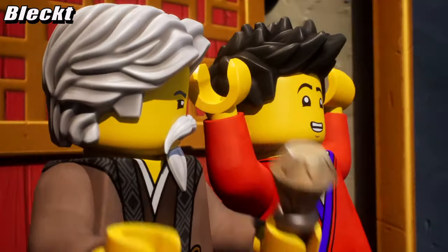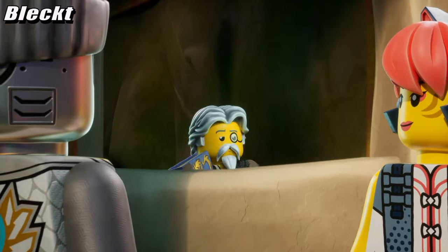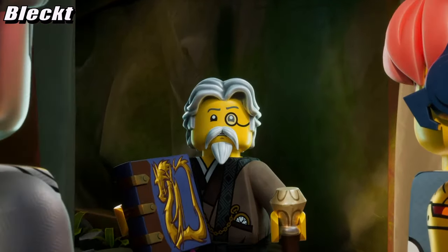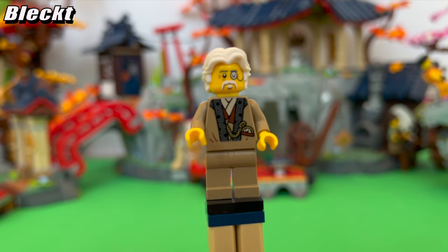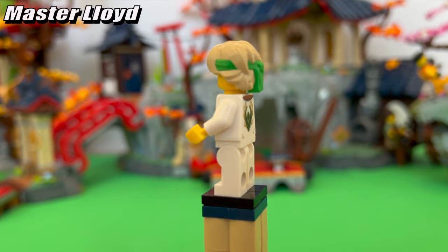Black is the uncle of Robie and the master of ceremonies for the tournament before Robie took over. He's got a very retro style with the tan suit, monocle, and pocket watch — I'm really glad we got a figure for him. Master Lloyd looks neat in his white robes.